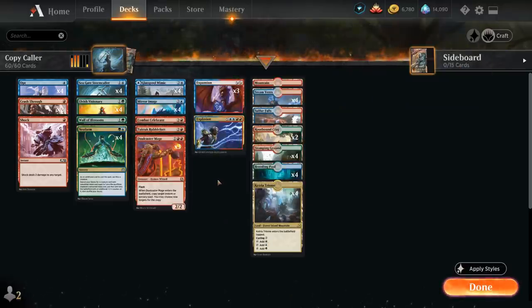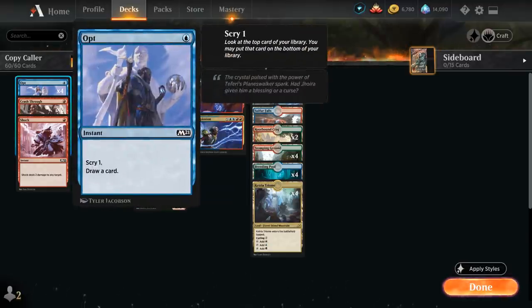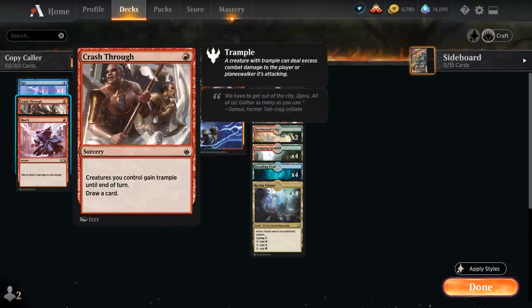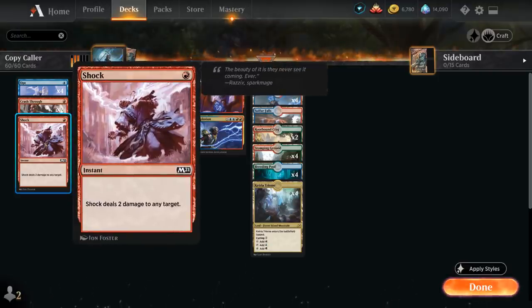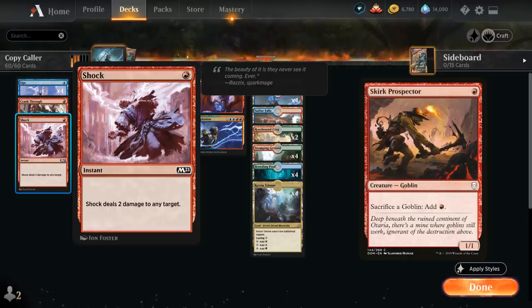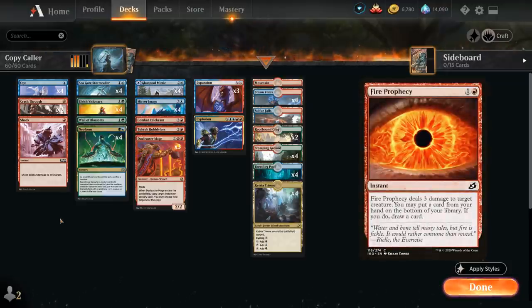We can also play more one- or two-mana interaction to synergize with Dualcaster Mage. We're playing a full playset of Opt — a one-mana instant that scrys one and draws a card — to help assemble combo pieces. On turn 2 we can play Stormcaller and copy Opt for nice value. We also have two copies of Crash Through as additional one-mana cantrips that can give our creatures trample, useful when going off against token strategies.